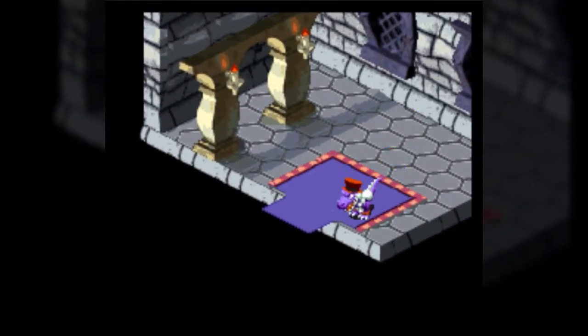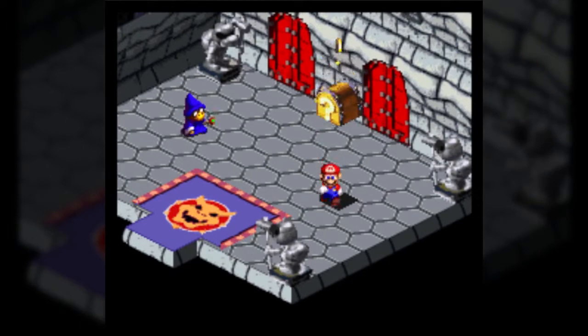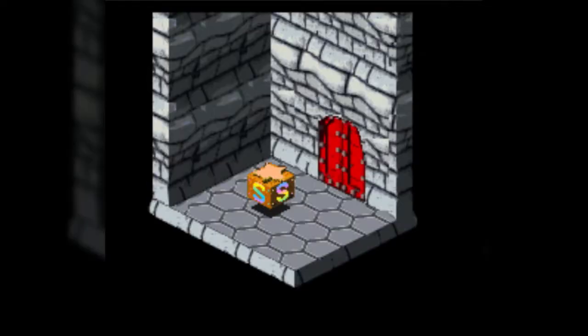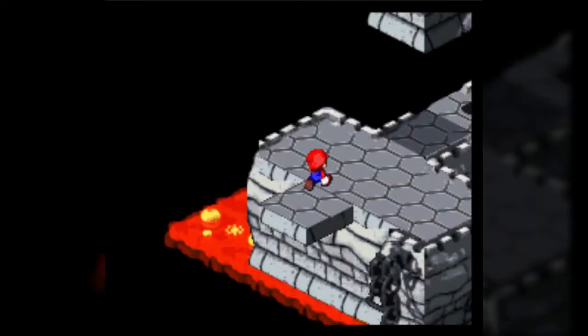Now let's talk about that infinite chest. The infinite coin chest is infinite coins — one coin at a time. It doesn't give you big coins, so if you want to get max money from zero, you're hitting that just shy of a thousand times. No thanks. Thankfully, money by this point isn't going to have much more use.